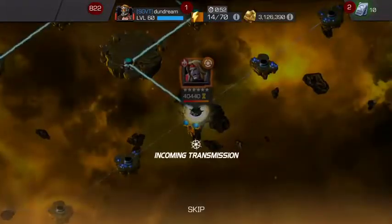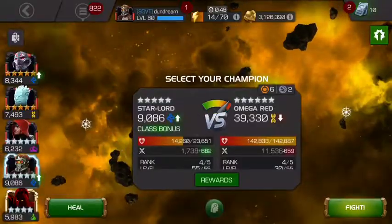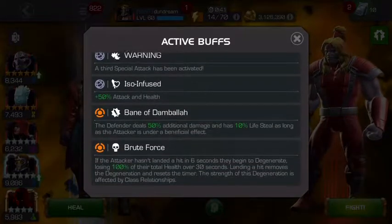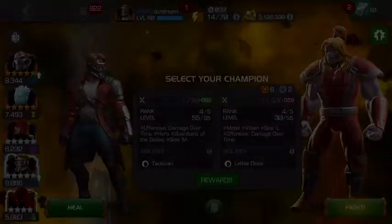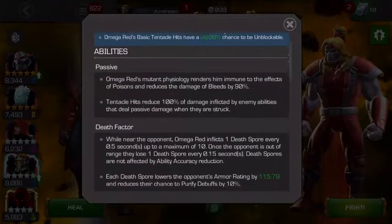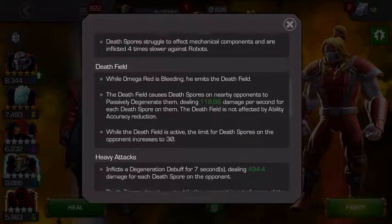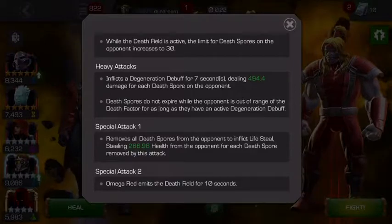Kia ora bros and girls, welcome back to the channel. If you're trying to finish Uncollected this month and running up against Omega Red, I've got some tips for you. Let's first look at the nodes: there's a regen and a degen node, he has some death spores, he's basically immune to bleed, and he's got this death factor which degenerates and reduces your ability accuracy.